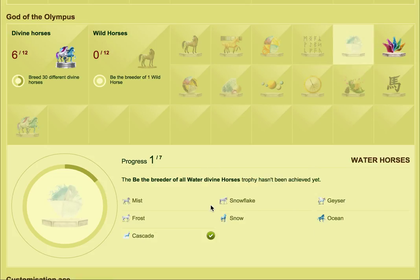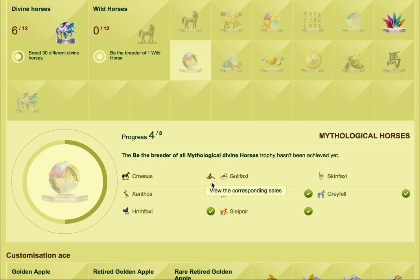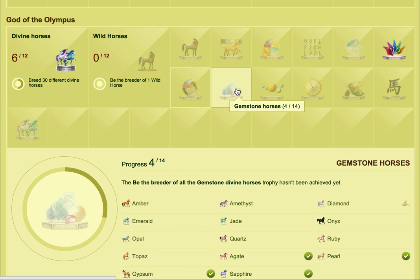We've got the water horses — none of the water horses can be sold as far as I remember. And we've got Falabellas — Falabellas can all be bought and sold. Mythological horses, some of those can be, such as the Crosses and the Xanthos and things like that. And then we've got gemstone horses.